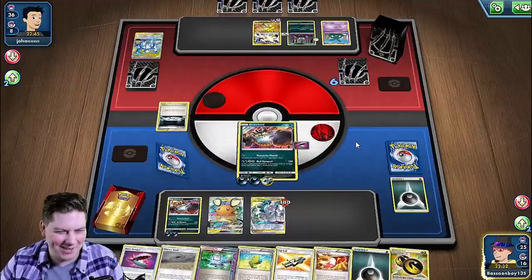Six prizes in one turn. Today we're going to take a look at one of the fastest and most fun decks in the expanded format. Get ready because we're about to take six prizes with one attack. Let's take a look at ADP Guzzlord with Greedy Dice.